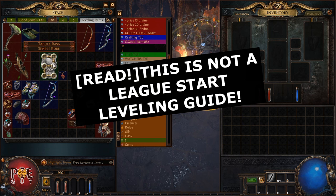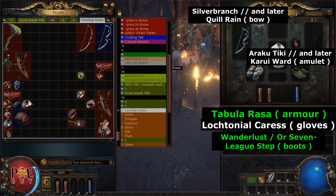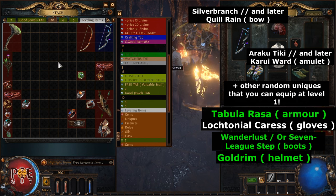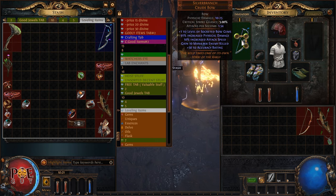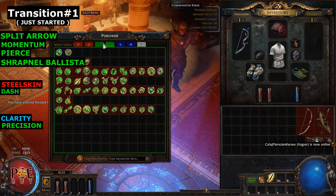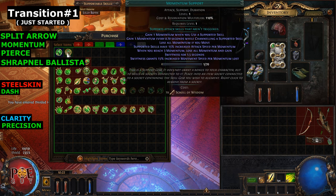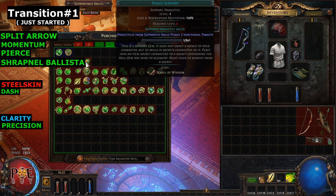First we need to put some leveling items - this is not a league-start leveling guide, this is for when you have some leveling items. For example, Tabula Rasa is very overpowered. These are your standard leveling items that you can equip at level one. Every time I level a new character I always use a bow because bow skills are overpowered. You should have Lily in your hideout and buy Splitting Arrow - put Split Arrow here and look for support gems.